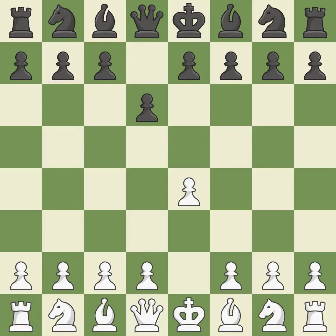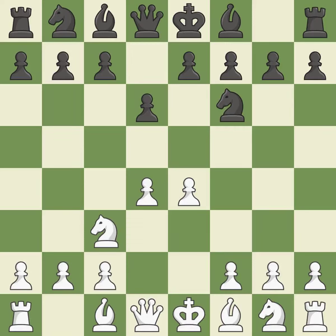The Pirc Defense begins with d6, controlling the e5 square and preparing for Nf6. Once d4 completely takes control of the center, the dark-square bishop is made available. Nf6 advances the knight and attacks the exposed e4 pawn. g6 prepares to fianchetto the dark-squared bishop on g7, where it will sit on the long diagonal, activating it from its initial square.